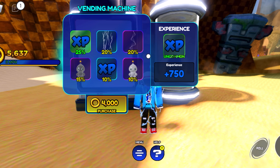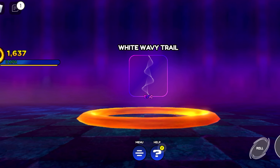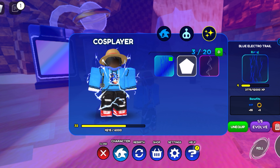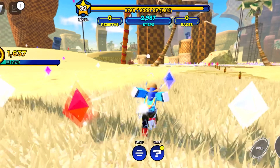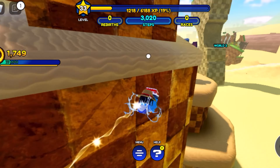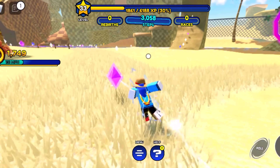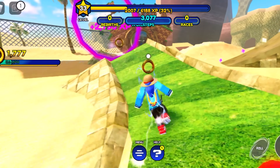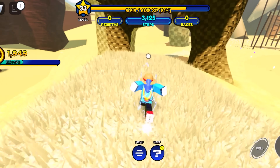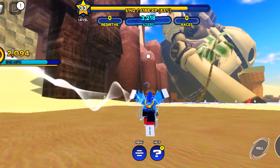I want to get some more Chao so I'm going to spend 4,000 rings. We got an epic white wavy trail — let's equip that, it's probably stronger than what we have now. This world hasn't been revamped, it's probably going to stay the same. But I do want to head up here and unlock — we got Sonic right here! Let's get Sonic as soon as possible. They changed a little bit of this map, and they added a loop in what used to be called Sand Valley.